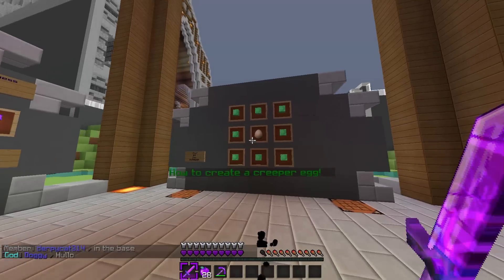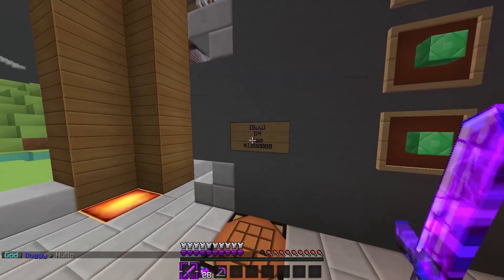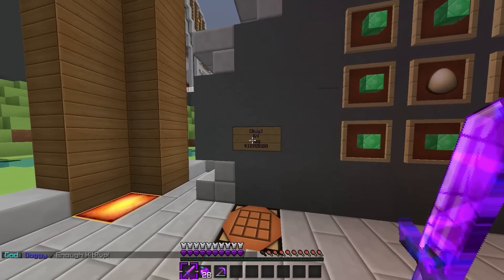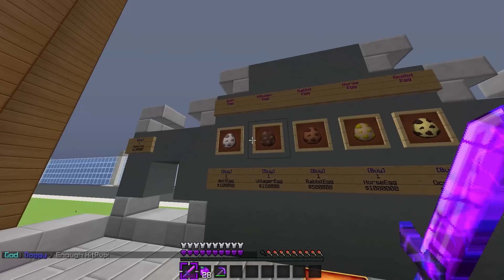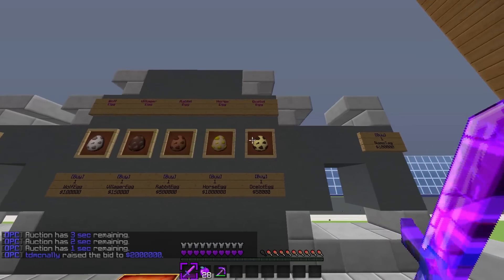Over here is where you make creeper eggs, because on the server there's a really cool plugin where you can get access to making creeper eggs — there's an egg in the middle and emeralds around it. You can also buy eggs here if you don't have any; they're one million. And over here you can get survival potions and normal spawn eggs such as villagers, wolves, rabbits, horses, and ocelots.